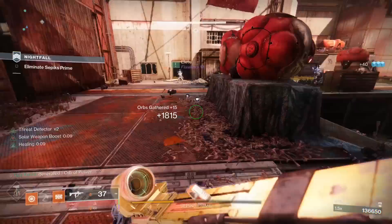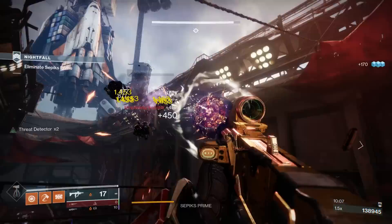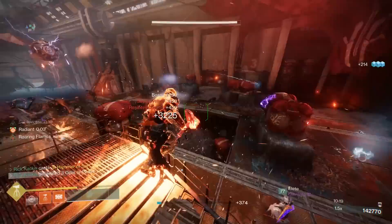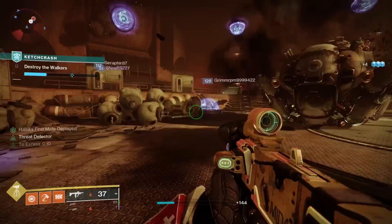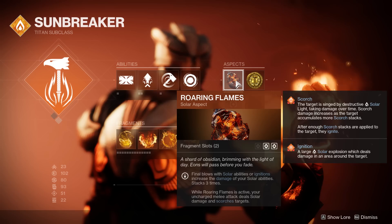Importantly, it's really easy to swap to the Phoenix Cradle from a Lorely Splendor build, because I know a lot of you invested time and resources into those Lorely builds. All you really need to do is put on the Phoenix Cradle and find a new legendary helmet — pretty much everything else is the same. We're running Hammers of Sol, Towering Barricade, Throwing Hammer, Solar Grenade, Roaring Flames plus Sol Invictus.